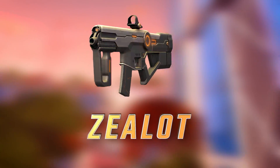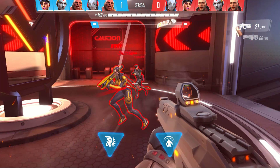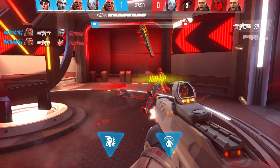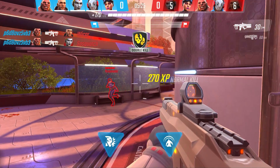If you quickly need to dispatch a single opponent, the Zealot Kinetic Repeater is your go-to weapon. It might not pack a punch on par with the Ravager; however, thanks to its quick rate of fire, it truly shines when you find yourself facing a wounded opponent in close quarters combat.